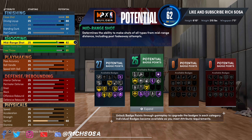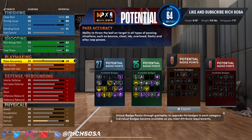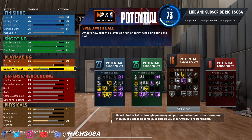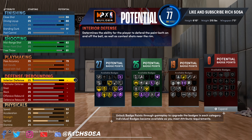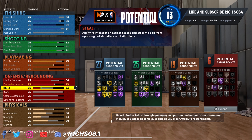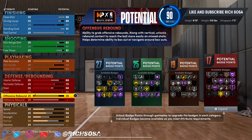Free throw going with an 81 — you honestly want to be able to take any build into any game mode, which is why I include the free throw. If you take it off you're taking a huge risk. For playmaking: pass accuracy of 79, ball handle of 74, speed with ball at 62 — that gives 19 badges. For defense: interior defense at 68, perimeter defense at 75, steal at 68 if you don't want to max it out.